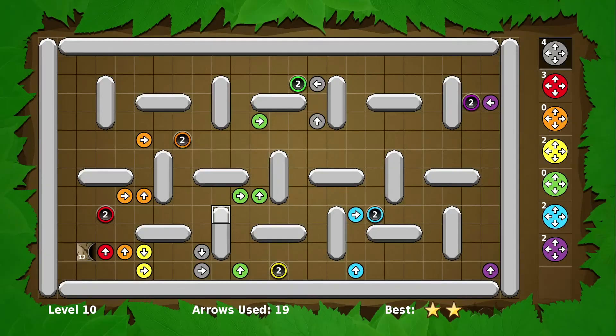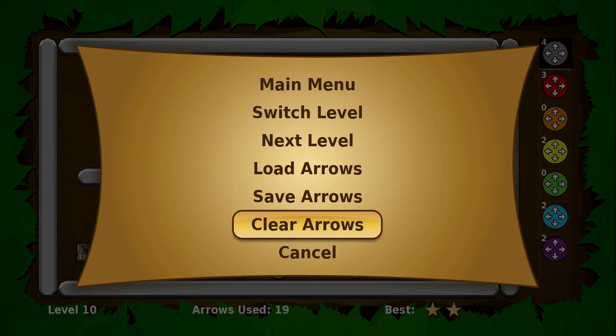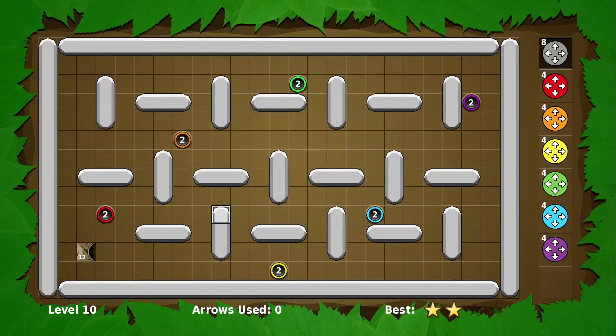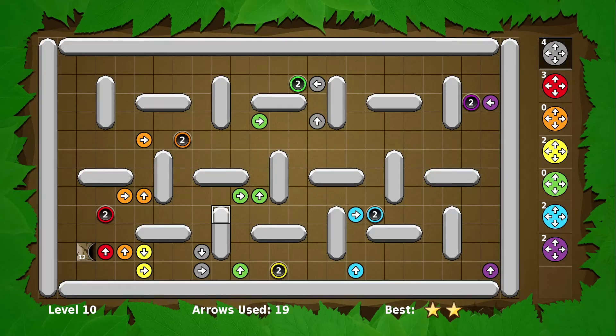Now I can do a couple things. First, if I wanted to, I can just go and do Clear Arrows. And I can get back the arrows that I saved by selecting Load Arrows. So that's pretty straightforward.